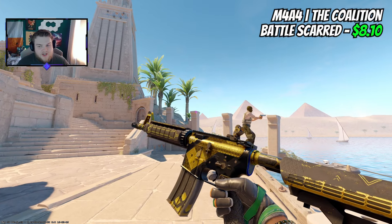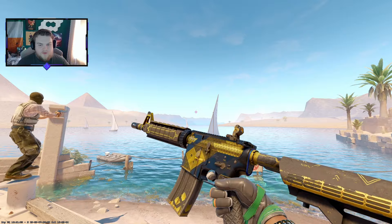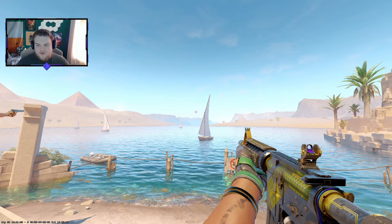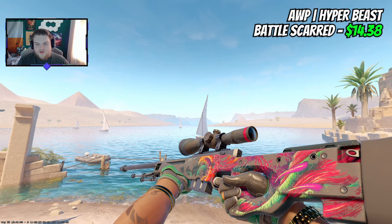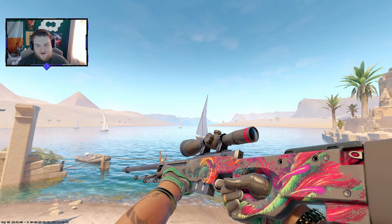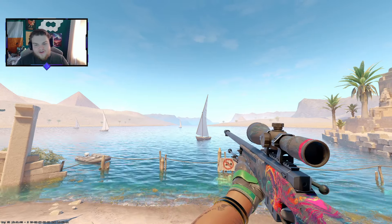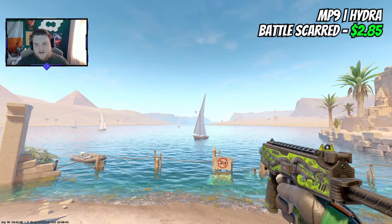For the M4A4, there are probably about 10 different choices all under $10. I've landed on The Coalition because I really like this skin. You can see it loses a bit of its brightness and shine, but it still keeps a lot of the gold, the black background, and some blue accents — you get the key features, just losing a bit of artwork. For the AWP, I really like the Hyper Beast in Battle-Scarred. It wears away a lot of the artwork, but you still see the beast. At a 0.65 float, it costs just under $15 in Battle-Scarred — great value for a very popular skin.